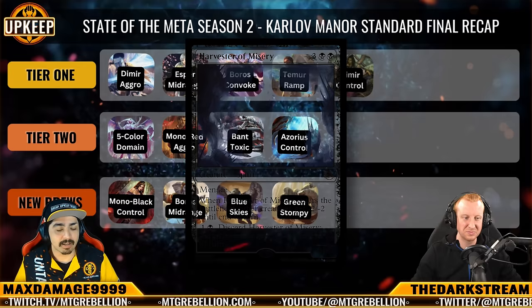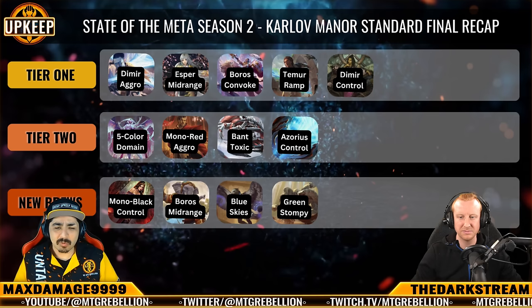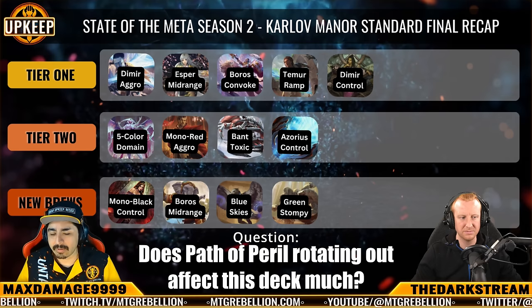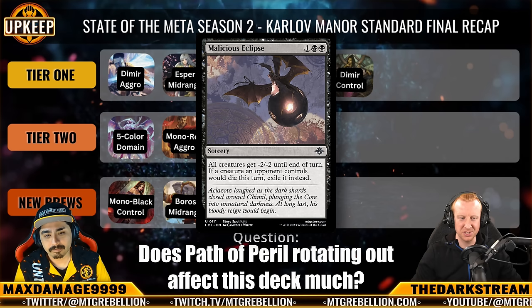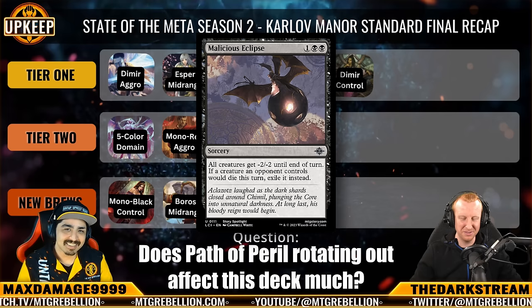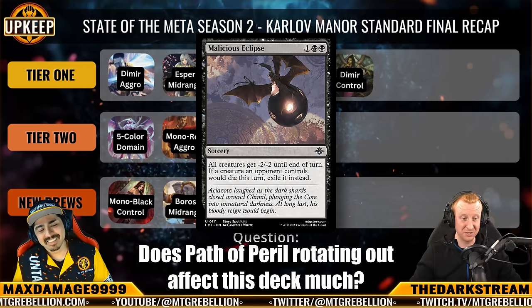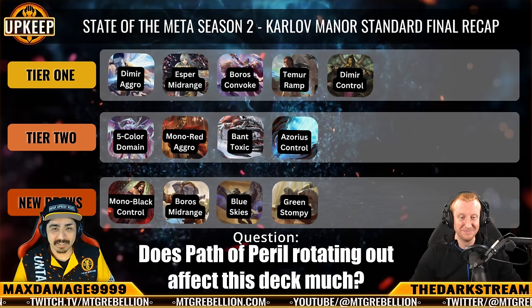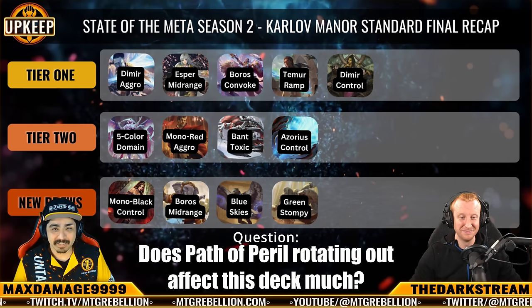That card is very interesting. When Path of Peril rotates out later in the year, will that be the time for Harvester of Misery? I don't think the deck changes much because we have Malicious Eclipse anyway and Harvester of Misery if we want it. There are so many Wrath effects in Standard — you could literally build a 60-card deck with nothing but Wraths if you wanted to troll everyone. But that's it for Tier 1. Let's talk about some more changes coming, starting with Tier 2's Domain.